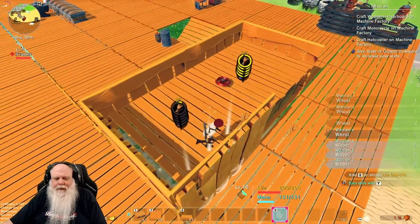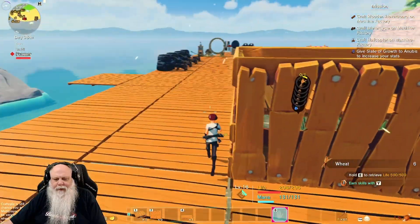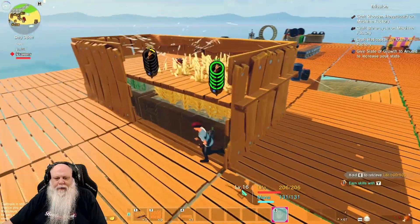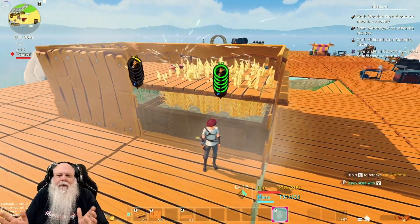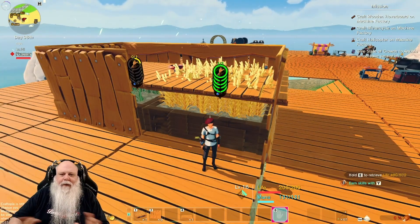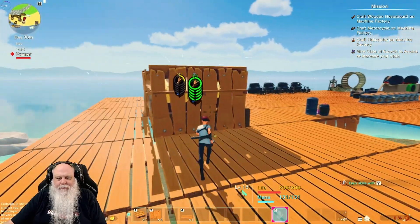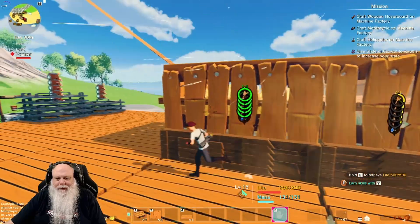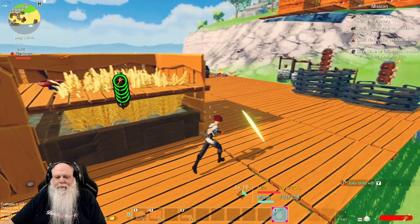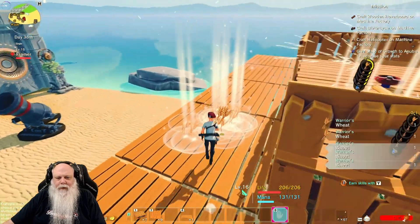All you have to do is walk over here and pick them all up. There are some further down in the stack that you may not be able to pick up from right here, but walk around the edges and you can get them. There you go — early game semi-automated wheat farm. It'll keep doing this as long as you're in the area, and you just run by and pick them up every once in a while. And this is why you want the wall on here.